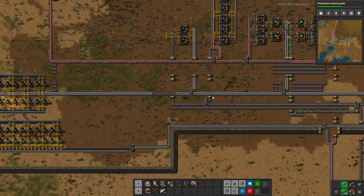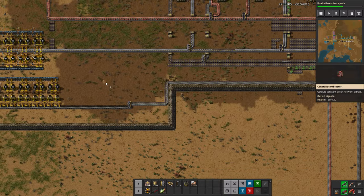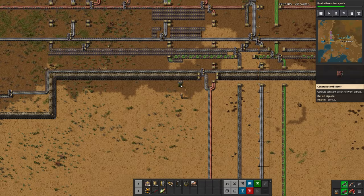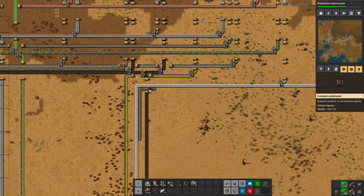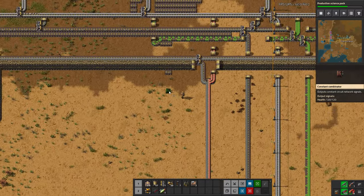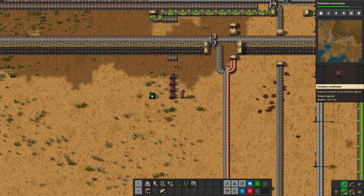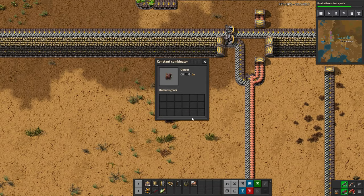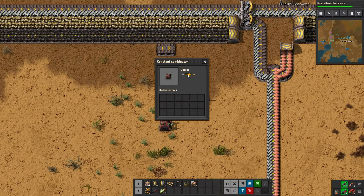Let's use the last bit of our iron for this. Once research turns off, we will be in a much better position. While we're over here, I want to show you what I was referring to for marking out your bus. These lines that are already filled — we know what's there. But for future lines, like red circuits and such, we know there are two plastic lines, then red circuits can go after that, and maybe blue circuits after that. We can place constant combinators down here, lined up where the belts would go.